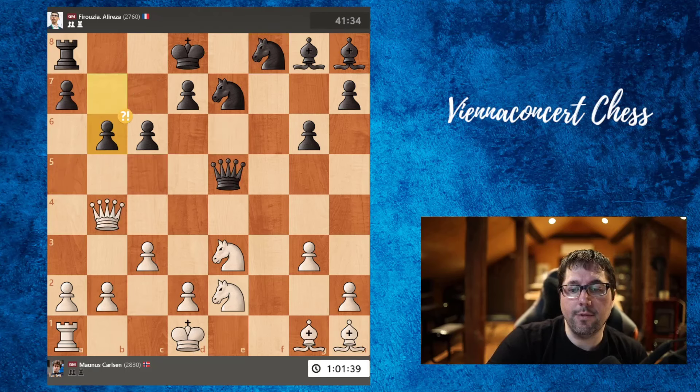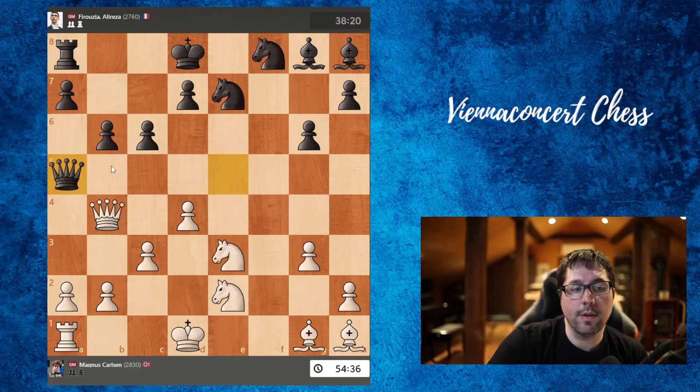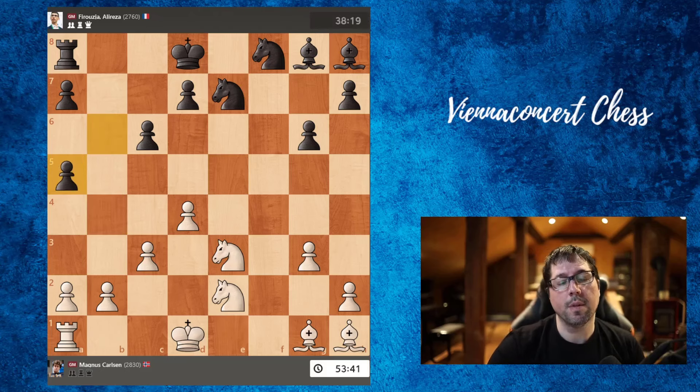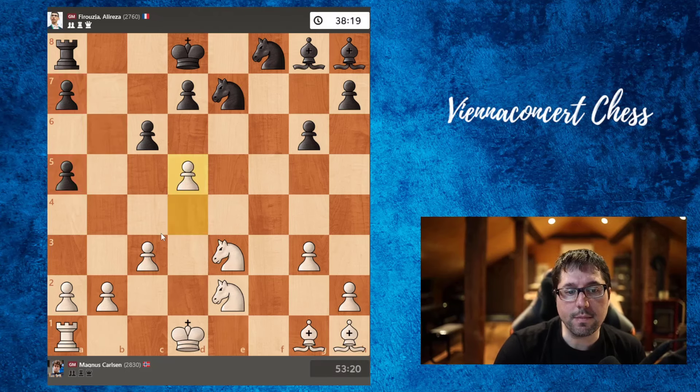After b6, d4 — the best move here is actually what Alireza played, queen a5. But against Carson, who's the best endgame player, this move was very risky. Exchanging queens and going into an endgame with doubled pawns on the a-file. Very good move again by Carson: d5, opening up the bishop — the bishop is now targeting a7.